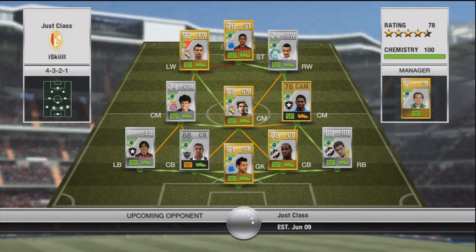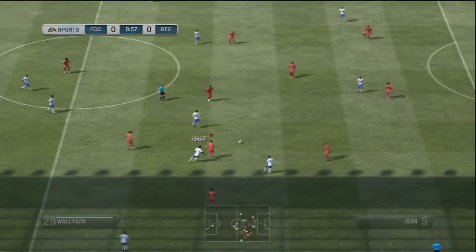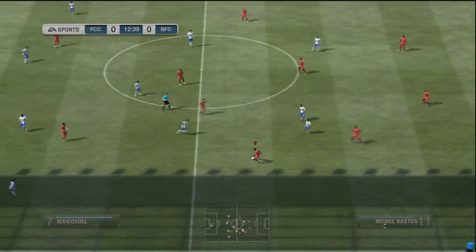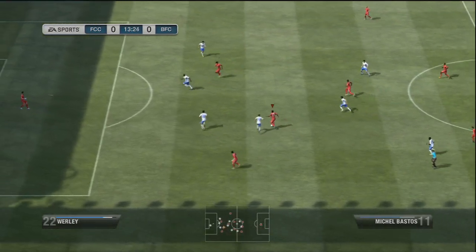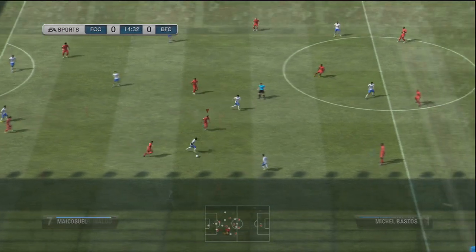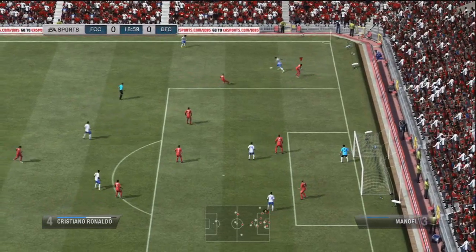We are back for the highlights of the game against iSkill, and this is the team he lined up with — very similar to mine in that it was Brazilian, but he's also got Neymar and Cristiano Ronaldo in there, so quite a decent team. He starts off with a nice bit of skill to put me in my place. The only skill I can do is a roulette, but you do see later on that I can do a waka-waka somehow by flicking the sticks. I'm not really going to talk about the highlights much as I find them boring.